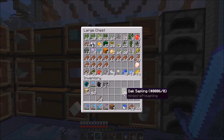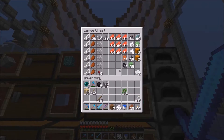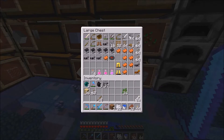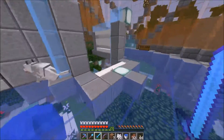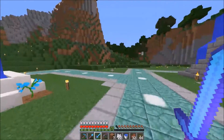Let me grab some oak saplings. Do I have any bone meal in there? That'll be enough hopefully. Maybe we'll grab this too. What do we have for flowers? I think I have all of the flowers. Maybe some of these. Let's go! I've been working on a little something around the tower.